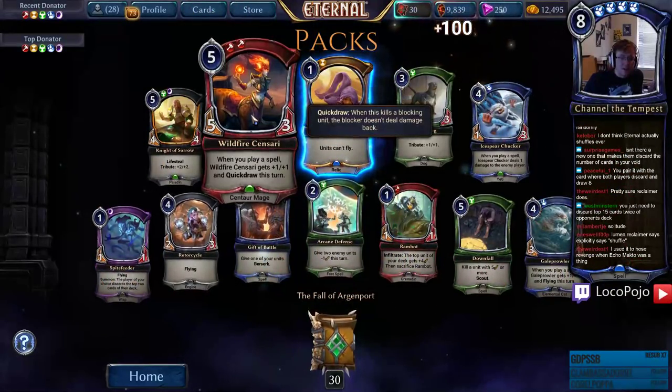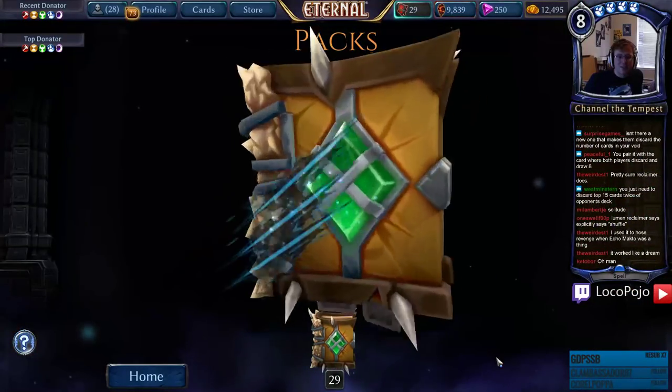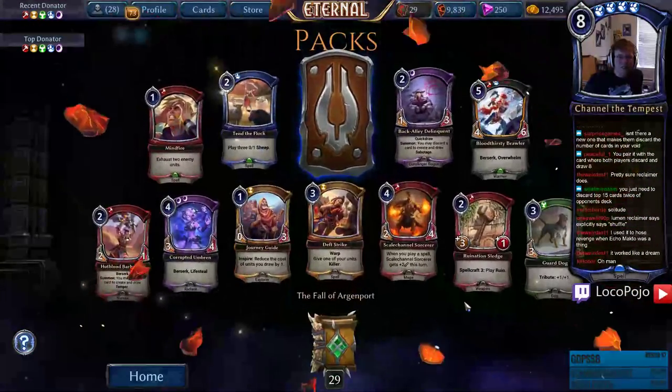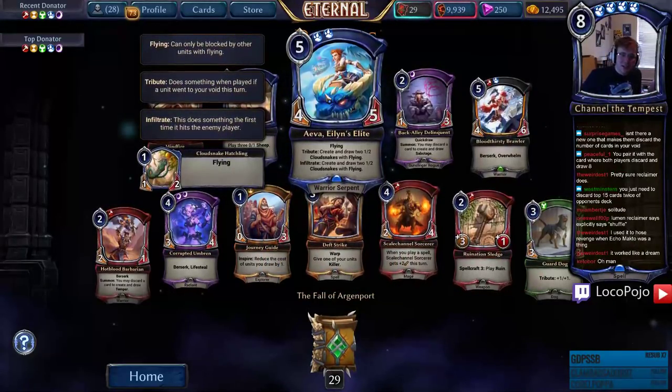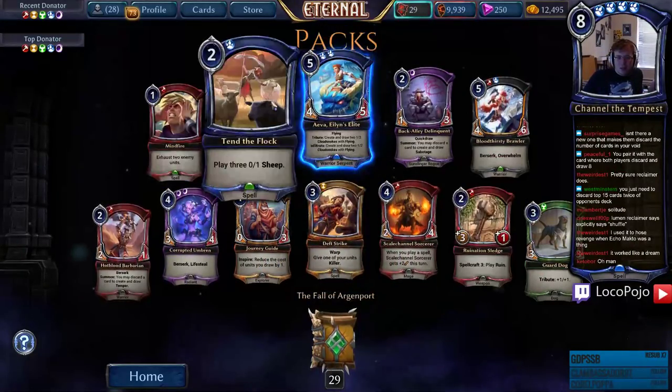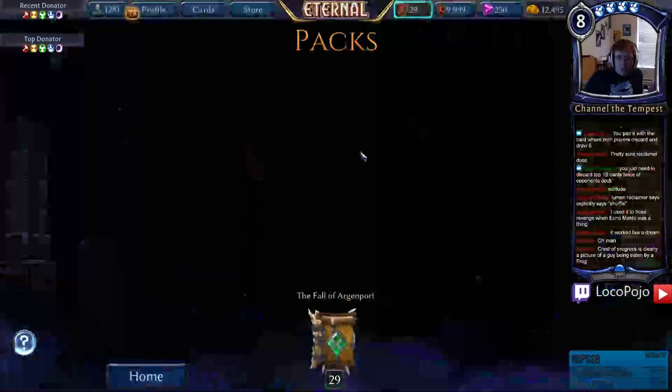Sandstorm Scarf, we got a Wildfire Sensori. I love the Guard Dogs — good old friendly Mastiffs! And that's my spoiler card — Ava Island's Elite. Solid draft rare and probably pretty fun in ranked too.